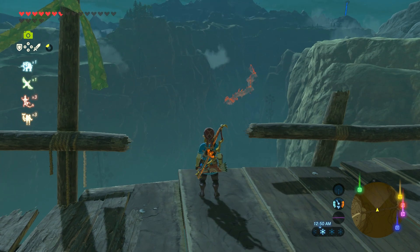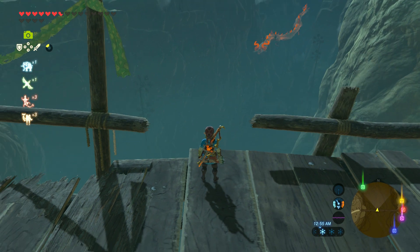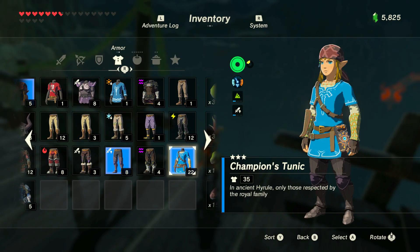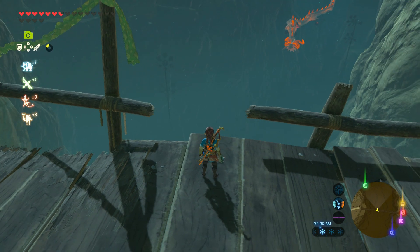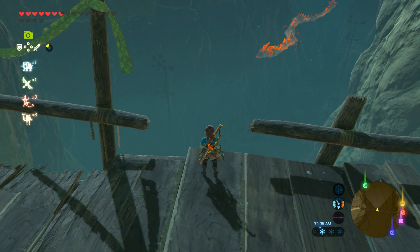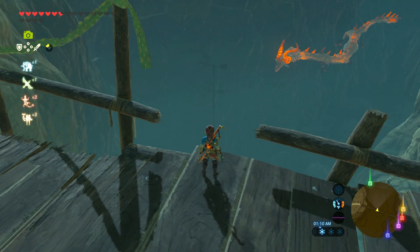Right around midnight you'll start seeing the dragon flying underneath — it's going to come right underneath the bridge. I'm using a golden bow, which has longer range than a typical bow, but you can use any bow since you're quite a bit above the dragon. You just want to wait until the dragon is flying underneath; you have a pretty good angle and a pretty good shot on it.